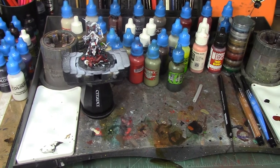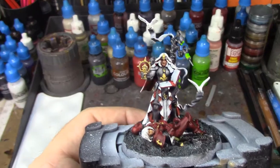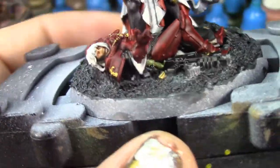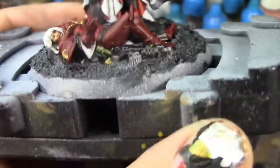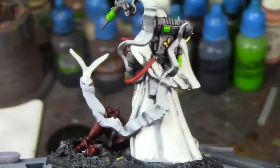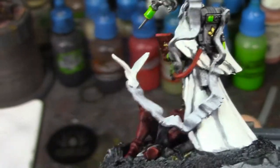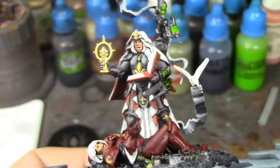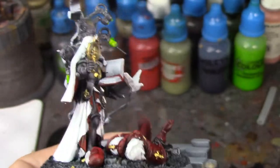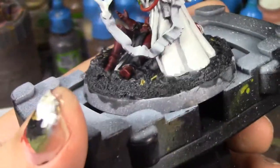I've made some progress on the metallics — I've got the little gold rosary on her, the metallics on the gun done, all the gold painted. I got all the Tesseract Glow pieces painted and they look really good — it's a really nice spot color for this figure, makes everything look like it's lighting up, and it's a nice contrast to the reds.